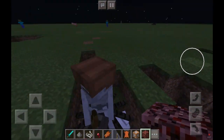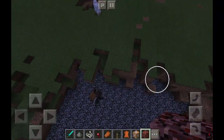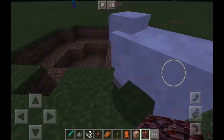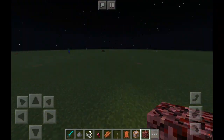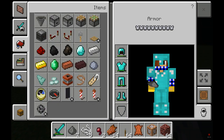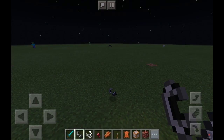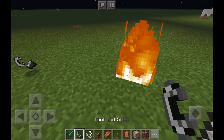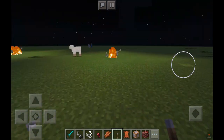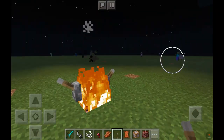Oh my god, it's another spider jockey — this is like the third time I've found one. And why is this sheep running? You can tell your friends to try and put a lever on fire, on top of a fire block, or whatever it's called. And then they try to do this, or they light the fire and get the levers, and they're like, 'What? How do you do it?' And you show them and you're like, 'You're a hacker.'